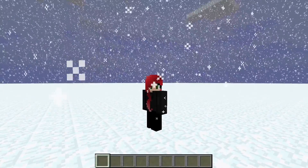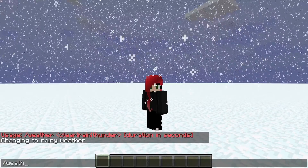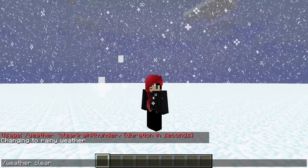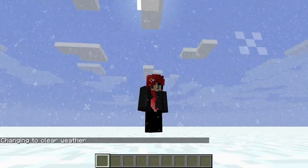And again, if you want it to be clear, you just type in slash weather and then clear. Put a space in between there and hit enter, and in a few moments your world will be clear.